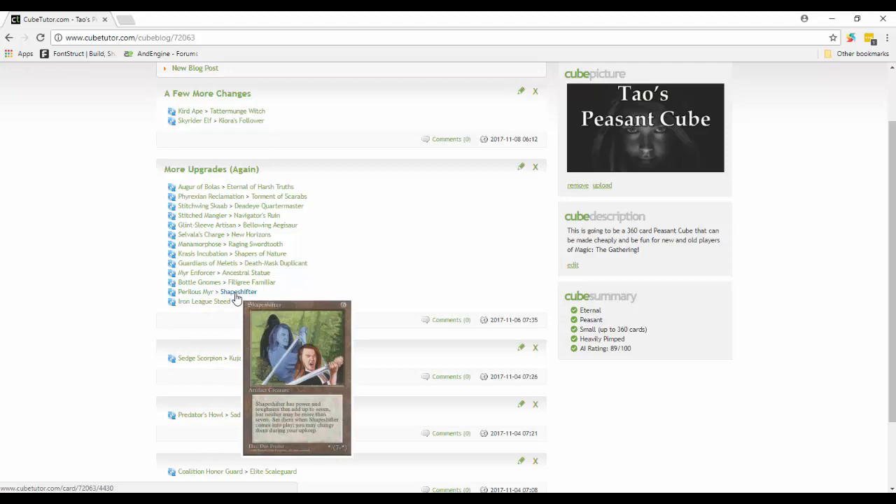Perilous Myr is out - it just deals two damage to target creature or player on death. Shapeshifter is so much better: for six mana it has power and toughness that you set up to seven, with neither being more than seven. When Shapeshifter comes into play you set them, and you may change them during your upkeep. So it's essentially a seven total power-toughness creature you can redistribute each turn. If you need a big blocker, make it a 0/7; if someone is wide open, make it a 6/1, 5/2, or whatever you need. As a shapeshifter, it can change at the beginning of your turn to be whatever you need.